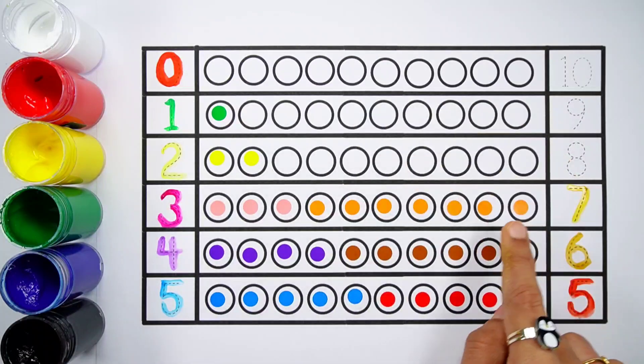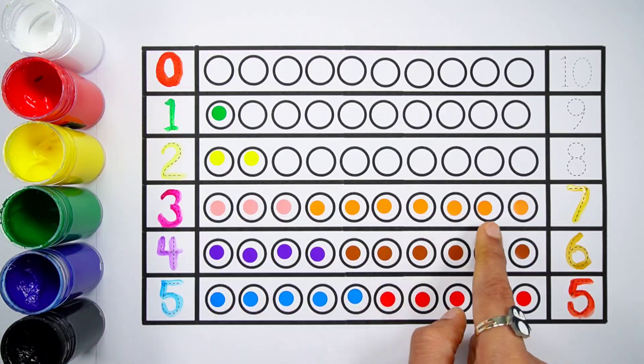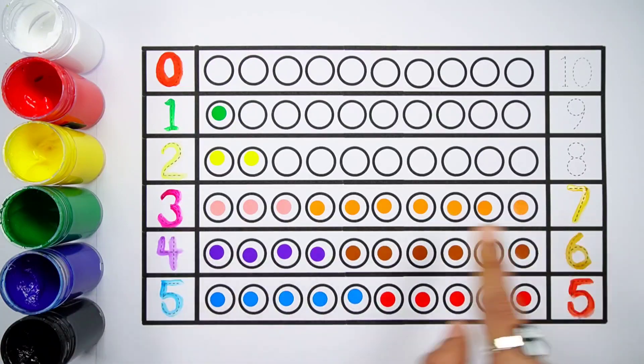Four plus six equals ten. One, two, three, four, five, six, seven. Seven balls. Three plus seven equals ten. One, two, three, four, five, six, seven, eight, nine, ten. Three plus seven makes ten.